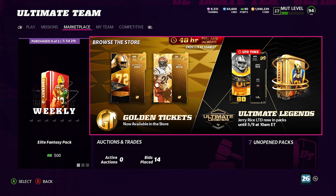So guys, let's go ahead and get into the coin method first, and then we're going to pull up for these golden tickets right here. We're also going to pull up for this LTD 99 Jerry Rice — I'm super, super excited about that. But let's go ahead and give you a method first.